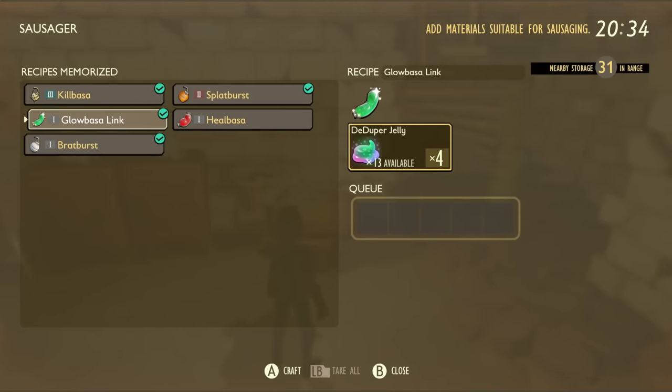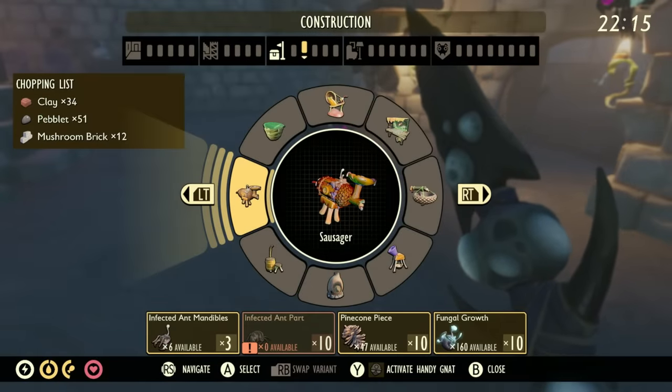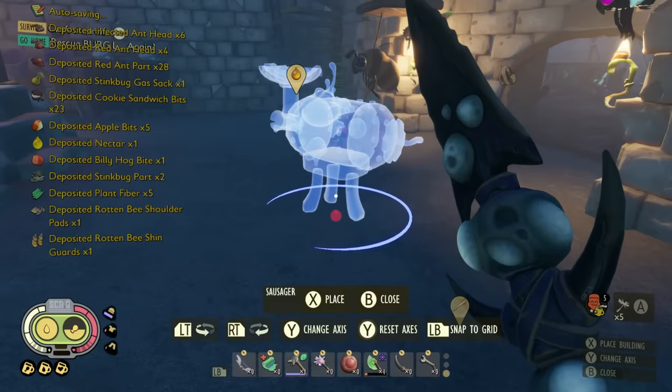Hey rep bags, today I'm going to show you how to re-roll trinkets. You can combine the de-duper jelly to make these brand new Globassa links and effectively give you more trinkets. This is made in a new Sausager jar which will save you on resources by crafting lots of bombs for cheaper.